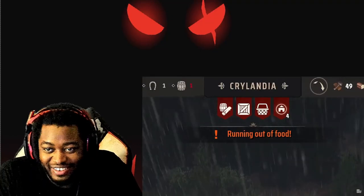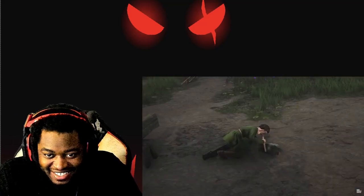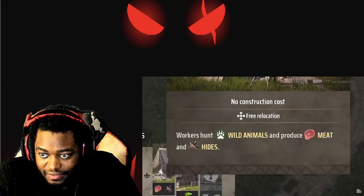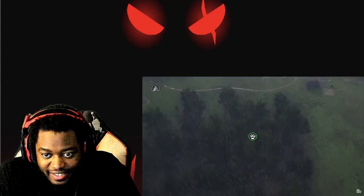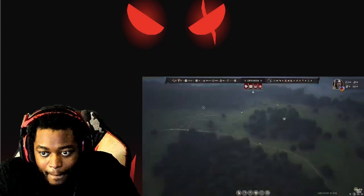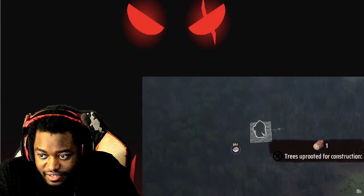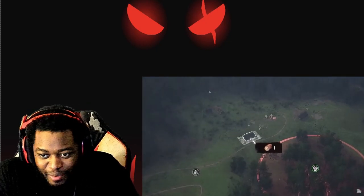I noticed this message: running out of food. Well, that doesn't sound good. Death approaches. All four suckers building this out in the rain — let's see if we can't tackle some of their food needs. For that, we're going to build a hunting camp, which lets us hunt for wild animals, and a forager hut where we can gather berries. If we're on the map here, we've got these little icons. In this forest there's a bunch of wild animals, and further from our base there's an icon that lets us know there's a berry deposit. That's a long way to get some berries.